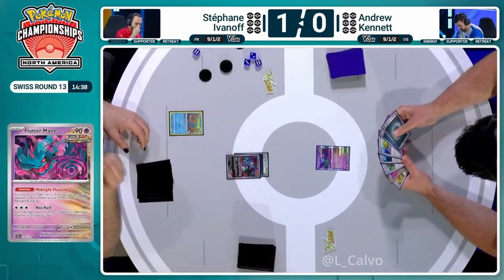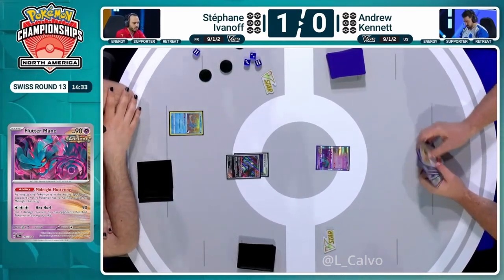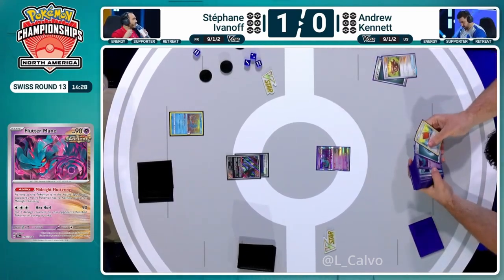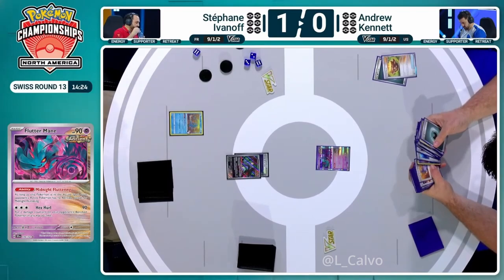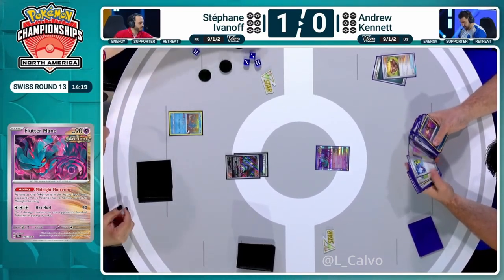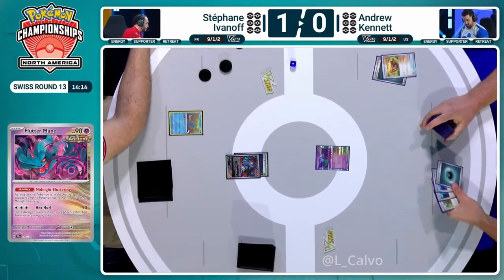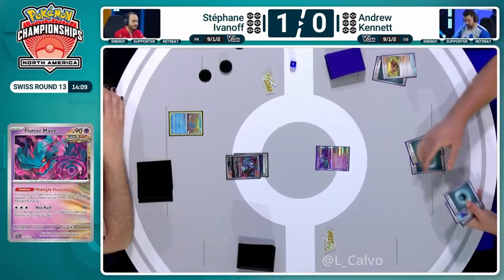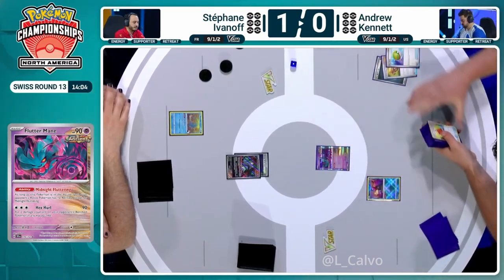It's Iono and hope. Literally Iono, KO, and hope for the best. There's no other play for Stefan that will allow him to win this game. Andrew needs to find one energy or one Sada to power up the Roaring Moon to win. Walking Wake is in the deck and that's a worry. Fluttermane is now 10 HP away from winning. Either Andrew wins next turn or he's going to lose.